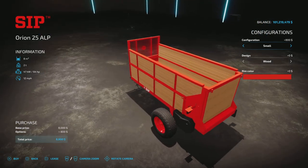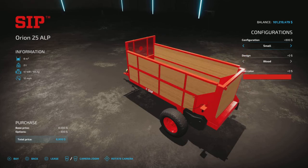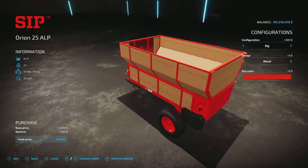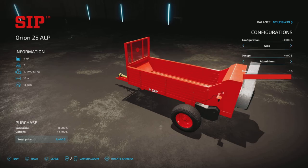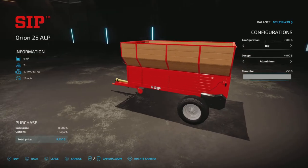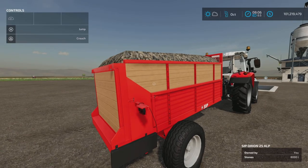There's a small trailer and a big trailer — you just saw the small one, and we're going to try out the big trailer too. We also have wood design or aluminum, which applies to all configurations. Then you get a choice of rim colors: gray or red.